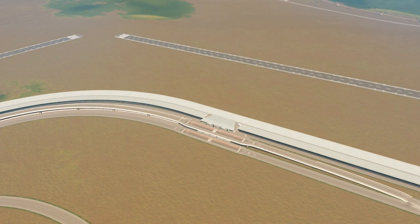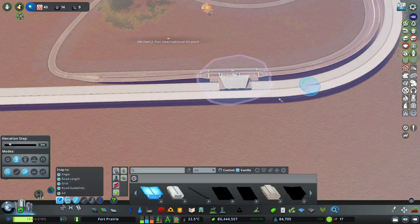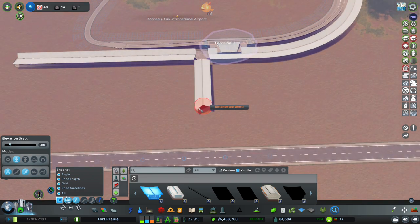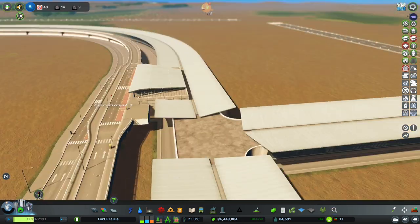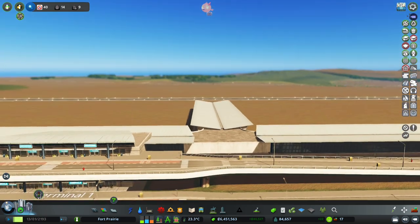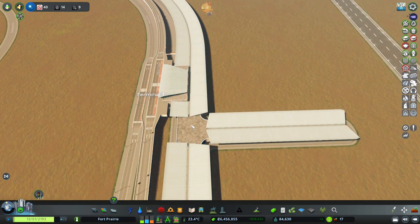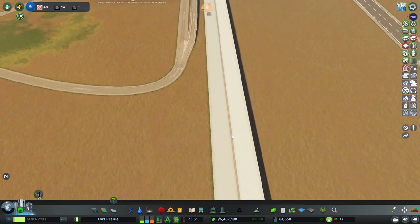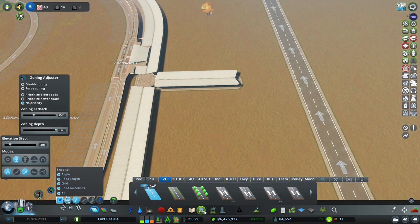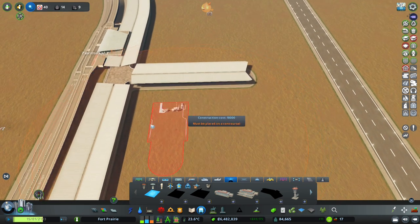Maybe what we need is a couple little jut outs of this concourse - we could go from here and come out maybe 20 units. One thing here is that it doesn't have the cleanest of connections, but that could demarcate where some checkpoints are. Maybe the security ends right here and then there's gates 1 through 5 and then 6 through 29 or something. I think this could work out. There's gonna be lots of deleting in this build, so let's not get too attached.